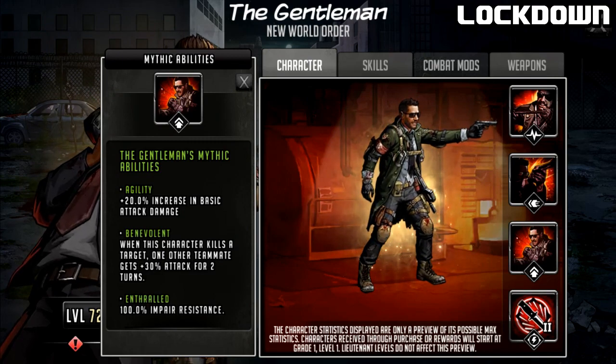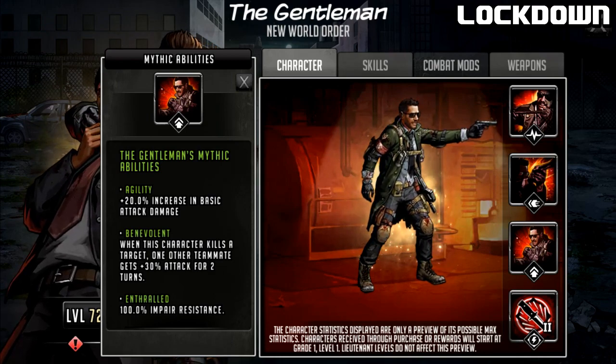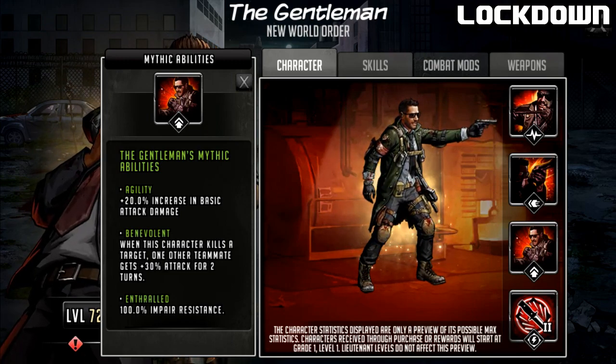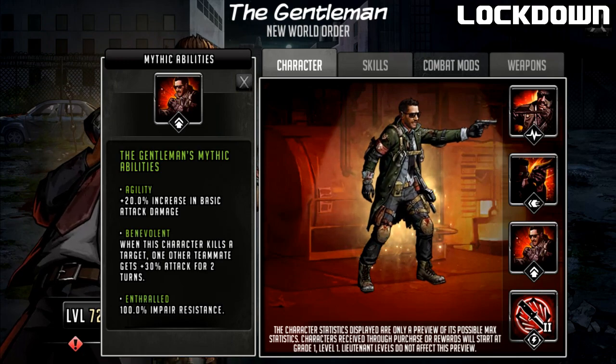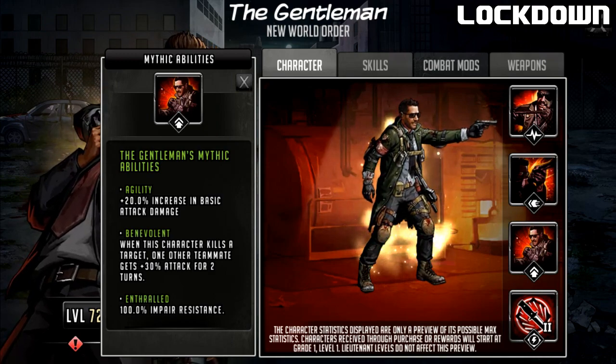The Gentleman's mythic passive skills: as a damage dealer he gets Agility, but here's where it gets strange — Agility doesn't boost damage on his rush or signature move, only his basic attacks. So you might not want to upgrade this unless you have sufficient military supplies. For other characters whose signature moves proc on-hit effects or rushes that do multi-hit, Agility is great — but not so much for the Gentleman. The next passive is called Benevolent: when this character kills a target, one other teammate gets 30 Attack for two turns.